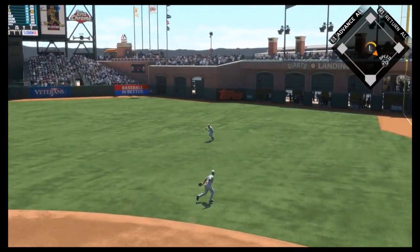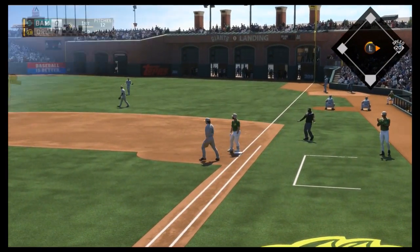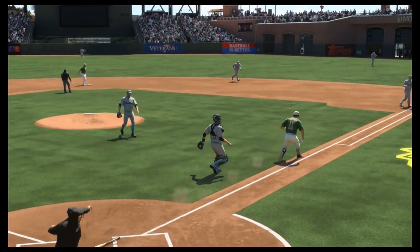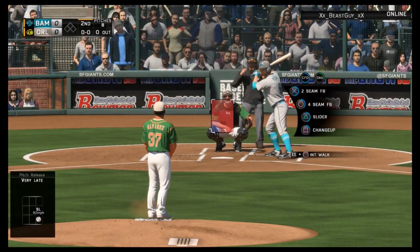We are going to lead off here. We get a 1-2-3 first inning, so now it's our turn to bat. Kendris Morales will lead us off today with a base hit. After a fielder's choice and with two outs, unfortunately Ryan Zimmerman is going to swing at a ball in the dirt, and that's the first inning. We each get one hit.